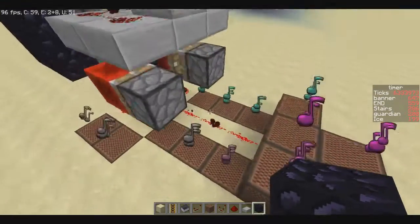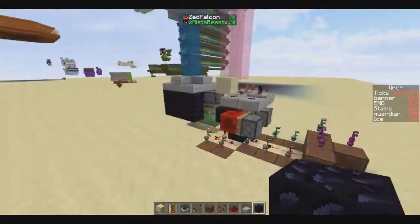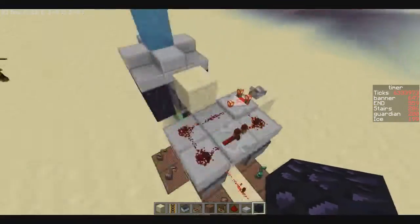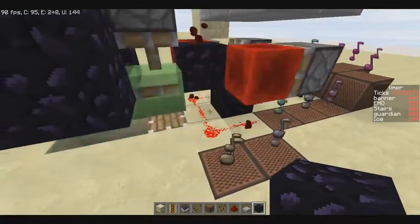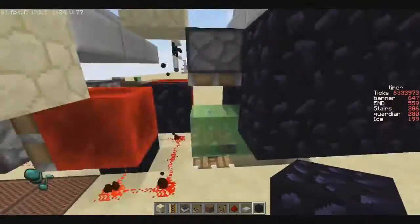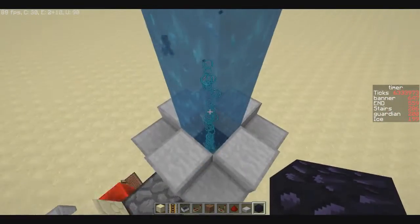Today we've got a noise machine. I'm here with Zed Falcon, the new member of Minerva, who came up with an extremely compact 20Hz clock. These are being activated every single game tick, and can actually be used to make a slime block go up and down so fast that you can get an enderpearl afloat.